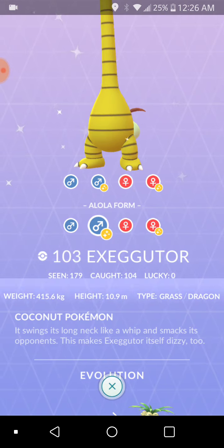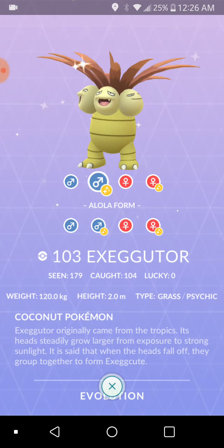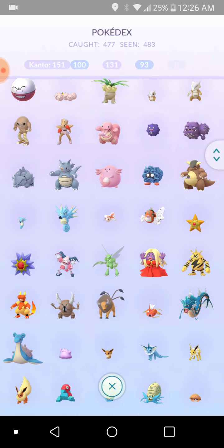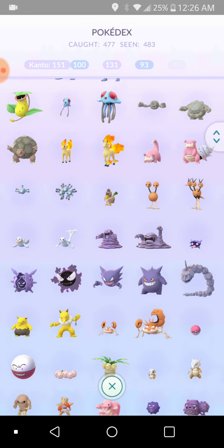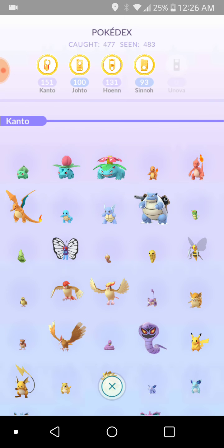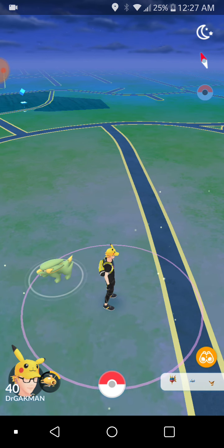There's the Alola shiny version and there's the regular shiny version, which isn't out yet, but you can still see it from the Pokédex — which is cool. I hope that they add not just shiny but Lucky, and all this other stuff. I hope they add costumes in here, and also purified and shadow forms in there too. I think that'd be cool if they put that in the Pokédex, but so far they haven't.